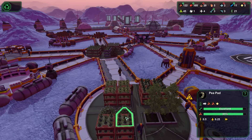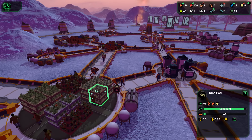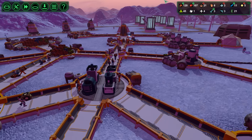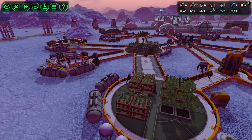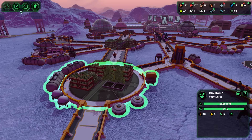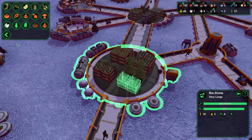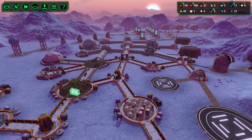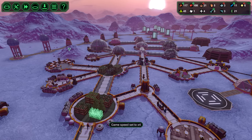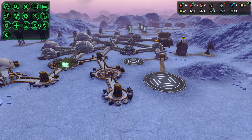It seems like we're not producing any medical plants, which is kind of weird. I think we had a huge supply on them from the previous biodome, and we never actually rebuilt them. So there we go, we're going to have two more pads to begin with. Let's hope that the yield is right. We might actually want to build another biodome, but not anytime soon.